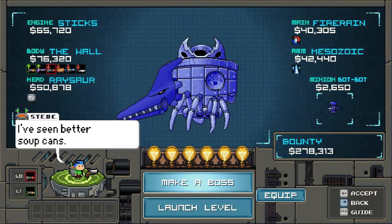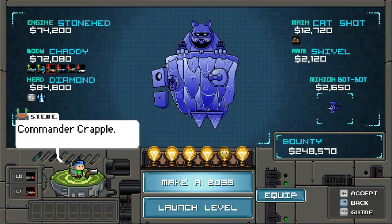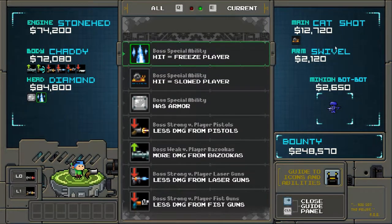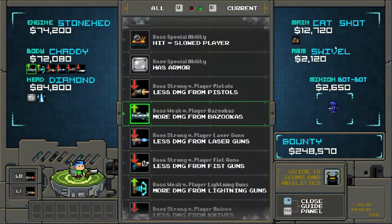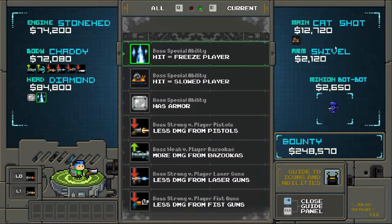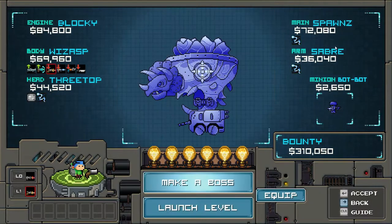Hit Make a Boss — let's just hit this a couple of times and see what kind of cool boss we get. Commander Crapple! So the thing is, you show that much stuff and it's not gonna stick. Special ability: hit equals freeze player, hit equals slowed player. Has armor — less damage from pistol, more damage from bazookas. Strong versus player pistols. Well, we have a pistol, so that stinks. Let's make a different boss, one that doesn't have less damage from pistols.